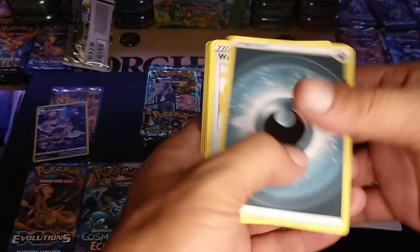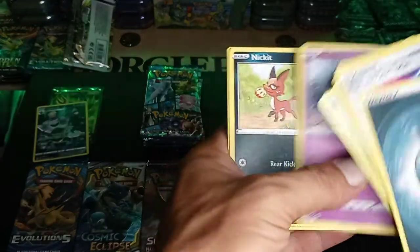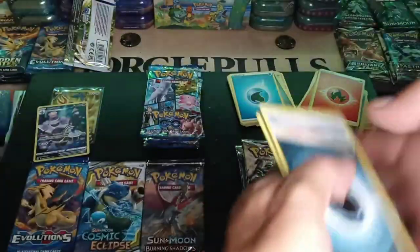Dark Energy, White and Sea Turbo, Ralts, Togepi, and a non-hollow rare.